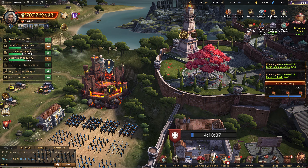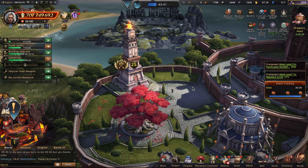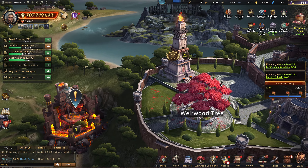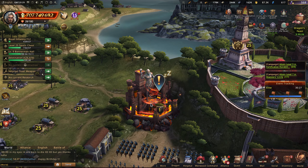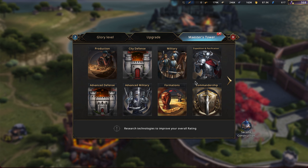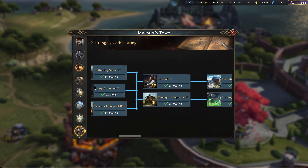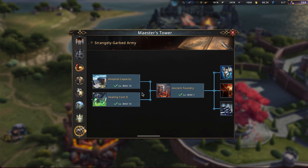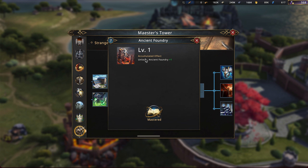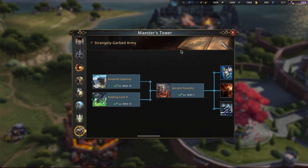Hello and welcome, my name is Tyrian Lannister. I am beyond excited because today I unlocked a brand new building - the Ancient Foundry. The way this works is in your Maester's Tower, if you go to the Strangely Garbed Army research tree, it takes a little while to unlock everything, but you have to work through it until you get to the Ancient Foundry, and then you unlock it itself.